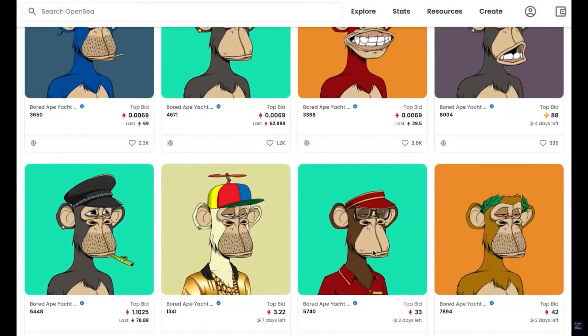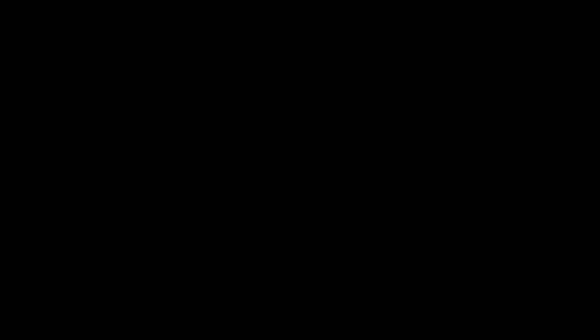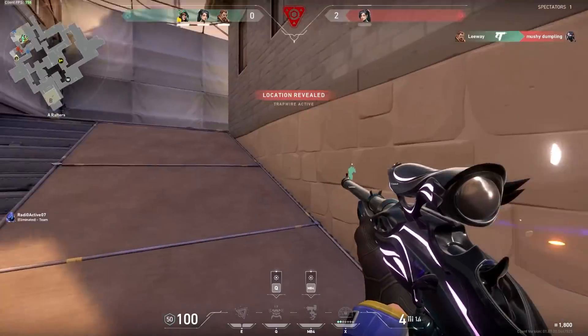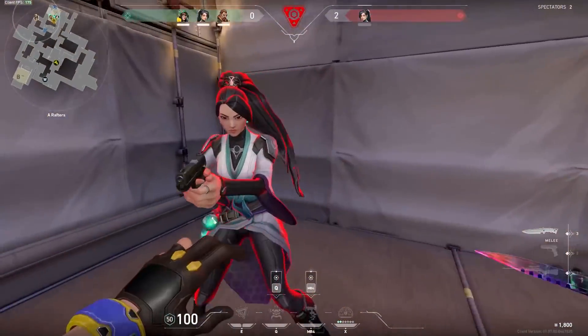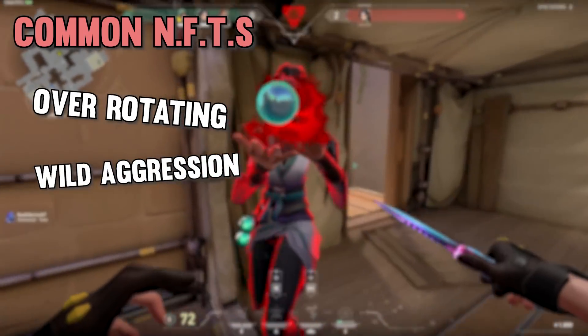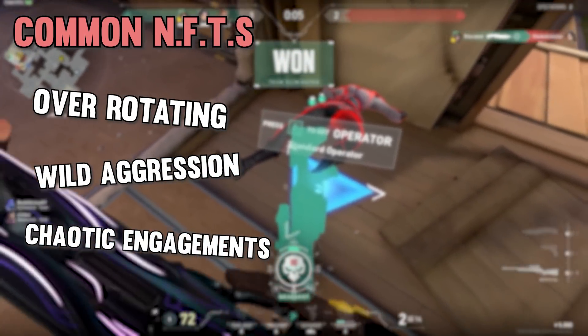No, no, no — I don't mean these cringey monkey pictures either. Noob-friendly tactics, or NFT for short, is a playstyle that many of us should probably be pretty familiar with. Tactics like over-rotating as five, wildly unpredictable aggression, and hilariously chaotic spray-and-pray gunfights are all core pieces of the NFT strategy book.